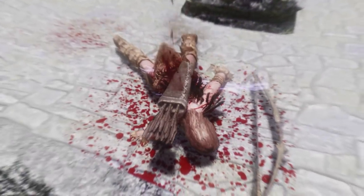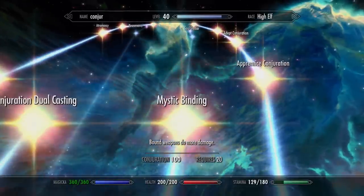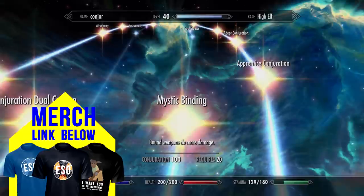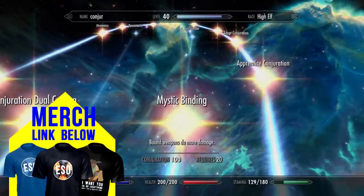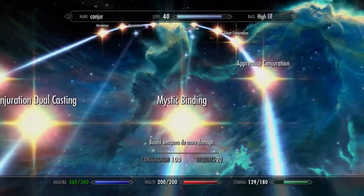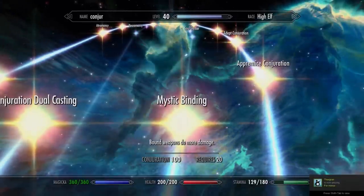As you level up your conjuration skill you should get the Novice Conjuration perk to reduce magicka cost. Most importantly, get the Mystic Binding perk at level 20 conjuration. This increases the power of your bound weapons further — your conjured bow will now do 58 damage a shot, even better than a Daedric bow, and your sword will do 14 damage per hit. Because the bound bow and sword both have zero weight, they have the fastest swing speed and draw speed in the game.